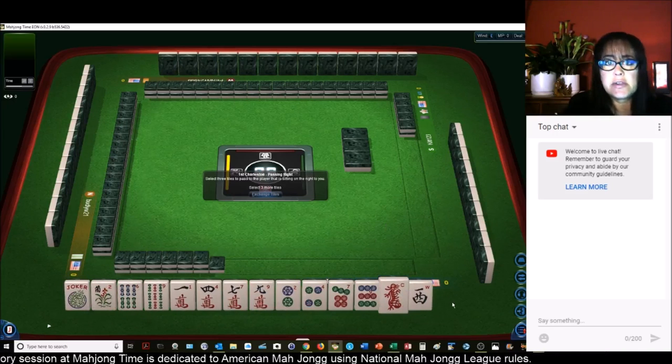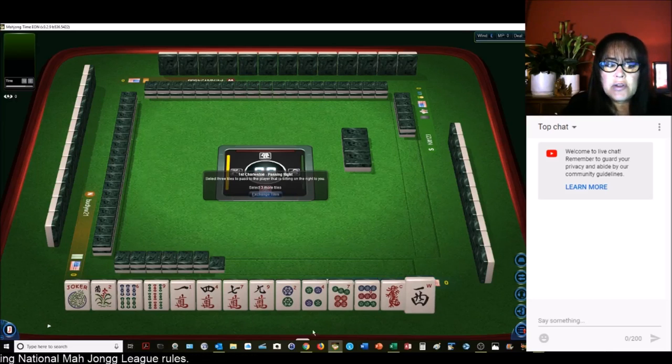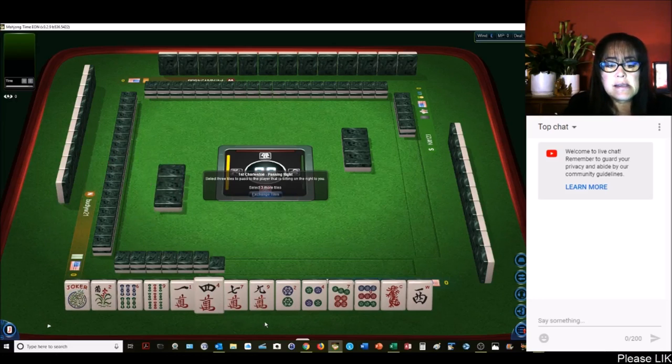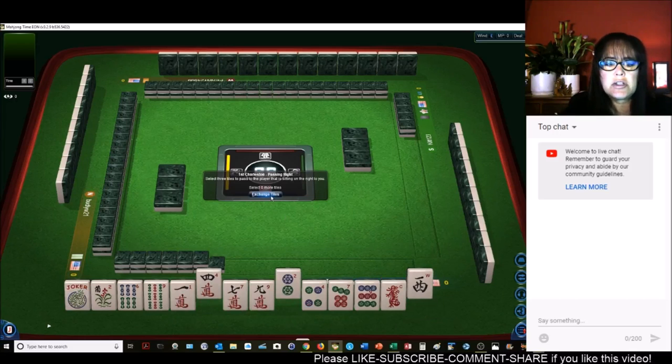We have all singles. I love hands like this because it tests your knowledge and skill set on decision making. One of the things I've noticed here is that we have all the nines. We do have two sevens, one six. I'm thinking we could maybe play consecutive six through nine, or maybe odds. So let's go ahead and give up a wind and two evens.